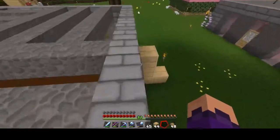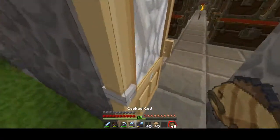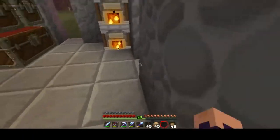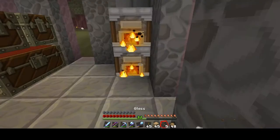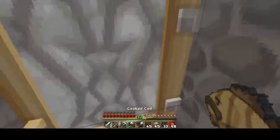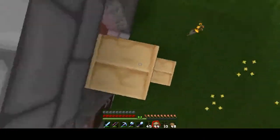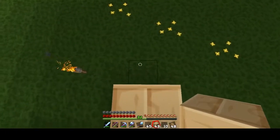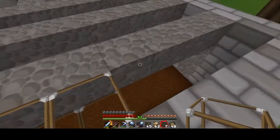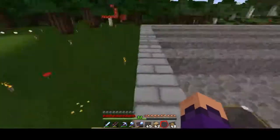Imagine if Minecraft had that kind of physics — glass falls! This is gonna take forever to cook all of this glass. They need to hurry up and update this version so we can get blast furnaces — I know that's a thing. Let's make this front row build so I don't just run up and fall off. Beautiful.